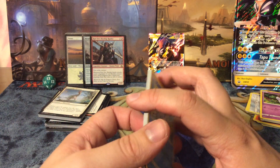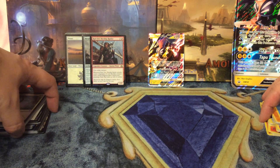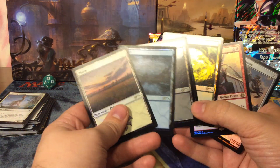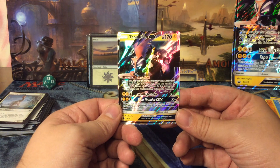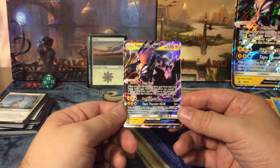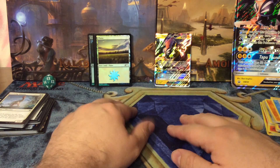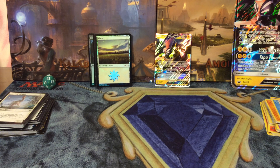Overall, the boosters from both sides are about the same level — mostly not that impressive. The real question is whether you want the extra foil basic lands plus the weaker foil promos from Magic, or one standard-playable card like the Tapu Koko GX from the Pokemon box. The lands are nice, but Wizards could learn a lot from Pokemon instead of throwing in two random foils. Hope you guys enjoyed it — see you next time, bye!